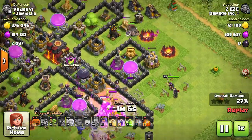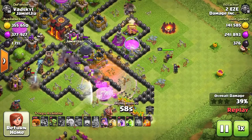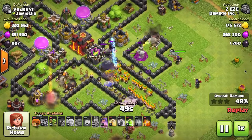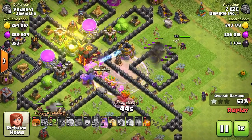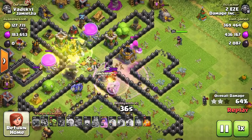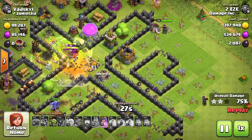Use the jump spell — it will help direct them and keep them together, and you'll be able to take out defenses really fast because in these big groups of barbarians it's almost one-shot everything. In this replay, Easy has a different base design with open compartments. These can be problematic because troops follow channels without walls, so you end up going where the defender wants. But I was able to get a big group of barbarians into the core of the base.